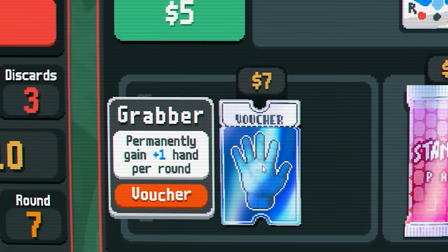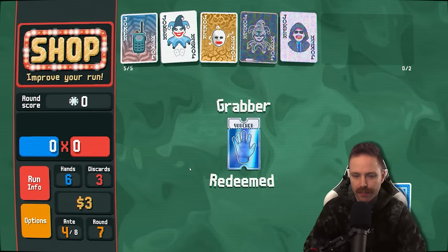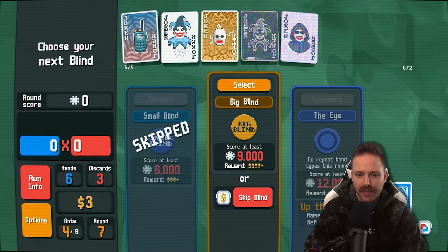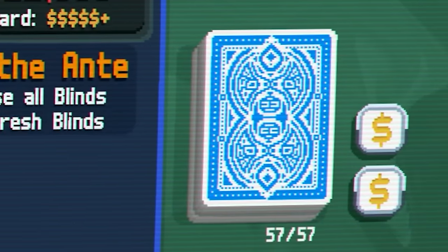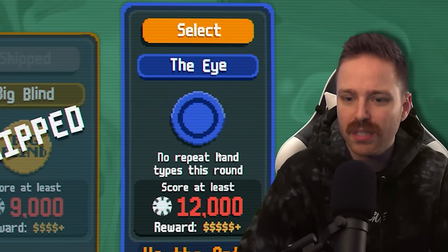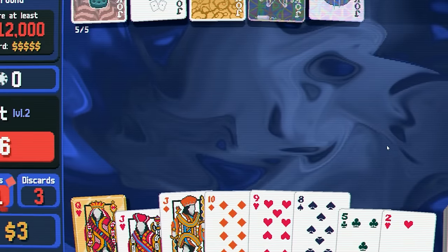What's this guy? Permanently gain plus one hand per round. Yes, please — now we have six total hands to play. We could skip for another double tag. What if we double tag and we get this guy — after defeating the boss blind, gain 15 bucks, so we get 30 bucks after fighting the boss? But I've got to get 12,000 chips and I can only play one type of hand once per round. Like if I play a straight, I won't be able to cash in another straight. YOLO, I guess.